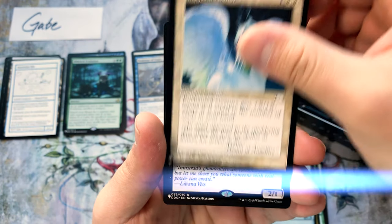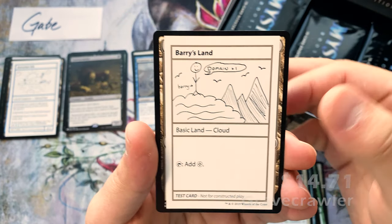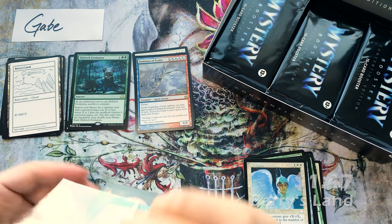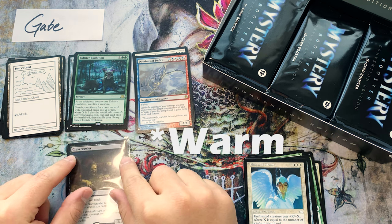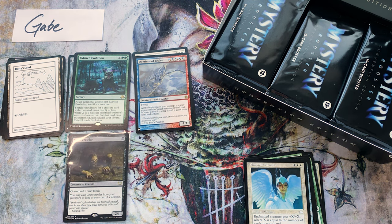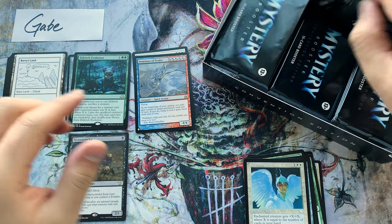Bear's Companion, Diamond Mare, Imperial Armor, Gravecrawler — I believe that's like a $15 card. Berry's Land — give it a sleeve just in case. Hopefully everyone's been staying cool because it's been pretty cold up here in New Jersey.